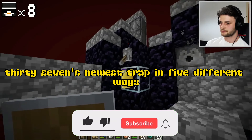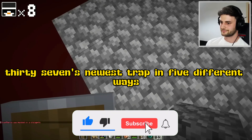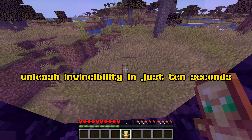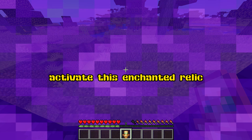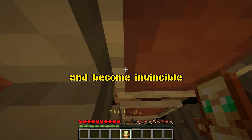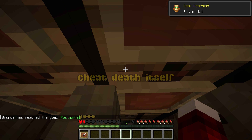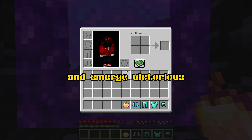You can survive SB 737's newest trap in 5 different ways. Let's explore each method. First method: the mighty totem. Unleash invincibility in just 10 seconds. Activate this enchanted relic and become invincible. With 10 precious seconds of absolute protection, you can withstand any encounter, cheat death itself, and emerge victorious.